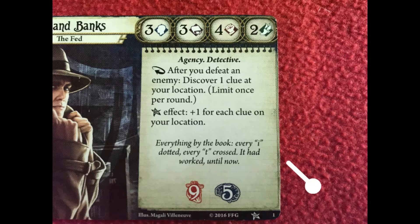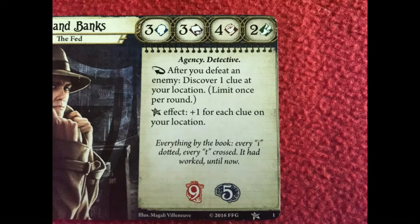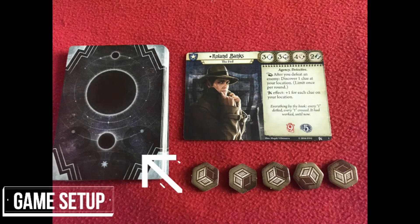Also listed here are any special abilities the character has, such as getting clues when defeating an enemy, and the outcome should the Elder Sign token be drawn in a test. Each character has a deck of at least 30 player cards. These cover assets, skills and events that will be used as the scenario progresses.